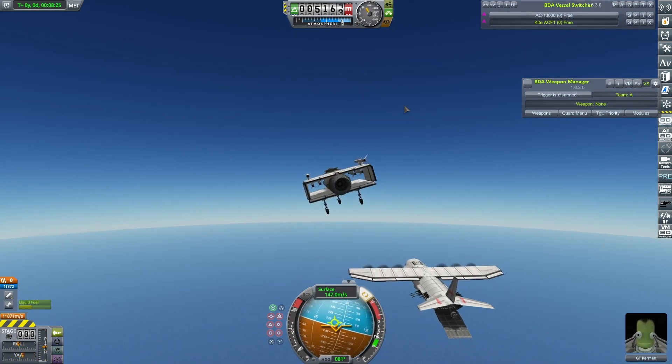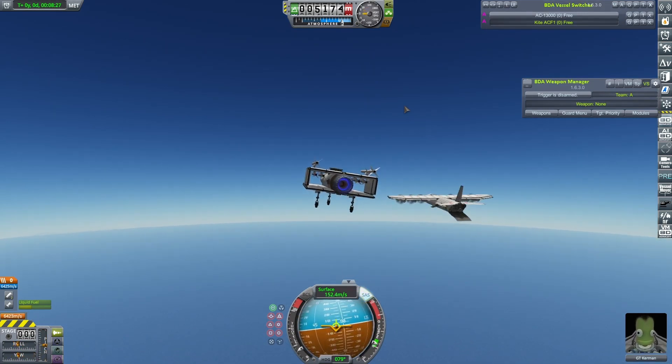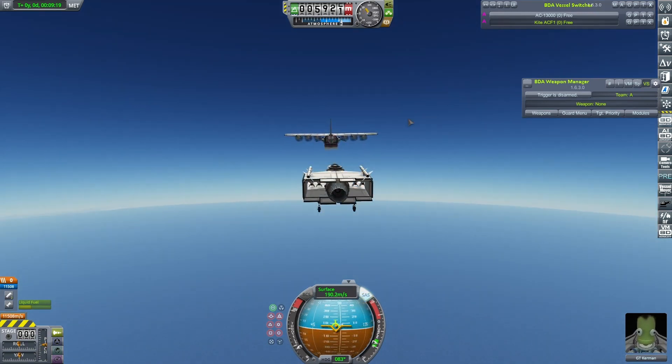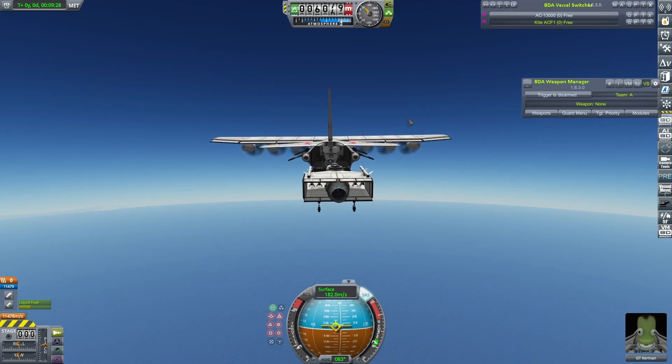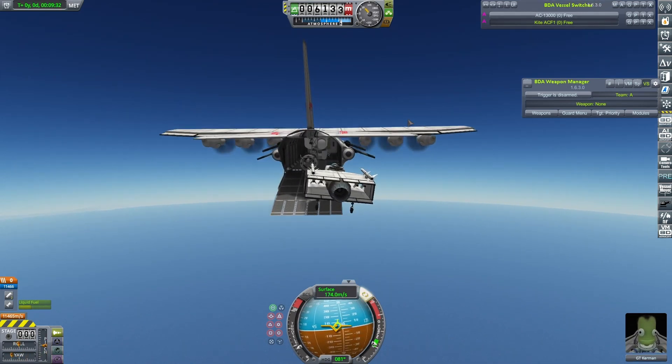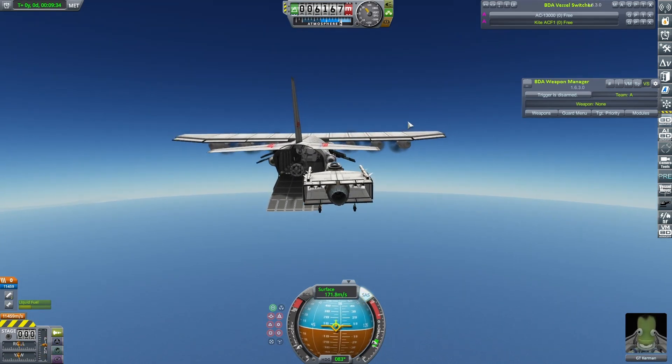Recently I was just messing about with my AC-13000, my uber gunship, because I'm going to be doing another video on that before too long. I just wanted to test some stuff out, and I thought there's a fair amount of storage in the back of this thing. I tried storing something in the back during the building stream and it didn't go well, but could I store an attack aircraft, a fighter in there?